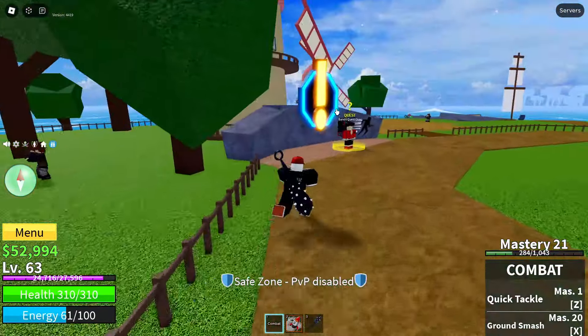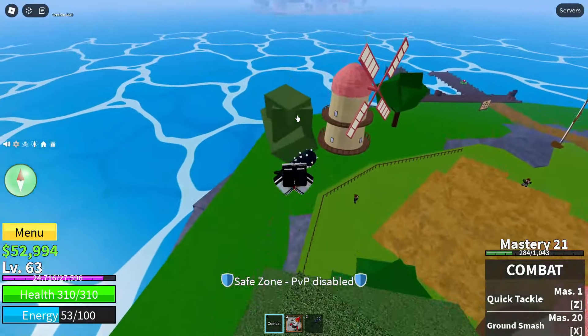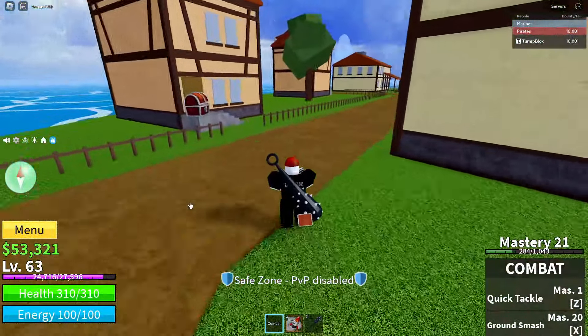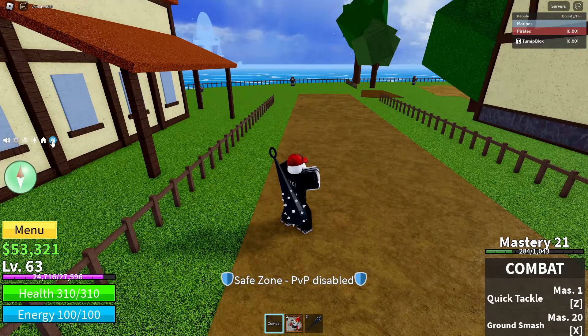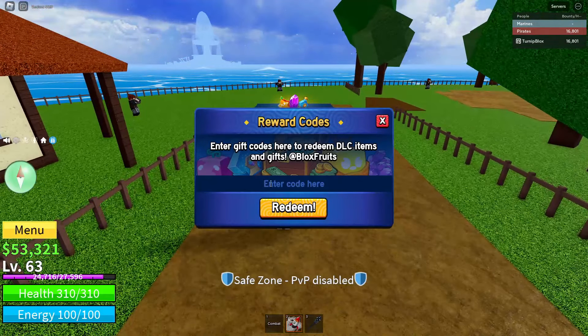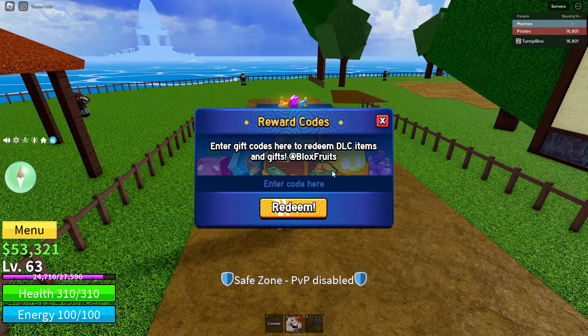This has been another surprise drop — the developers have started releasing a lot of free Mythic Fruit codes, so they're going really quick. For the code, what you're going to want to do is see where my little pointer finger — the mouse on my screen — is moving around right now. Once you can see that, you want to bring your mouse, or if you're on phone, just tap the little blue circular icon with the white present on it. Go ahead and click that. Once you've clicked that, it will say Reward Codes — enter gift codes here to redeem DLC items and gifts at Blox Fruits. It says enter code here, which is where you're going to put in the code. There's a big orange redeem button below that.